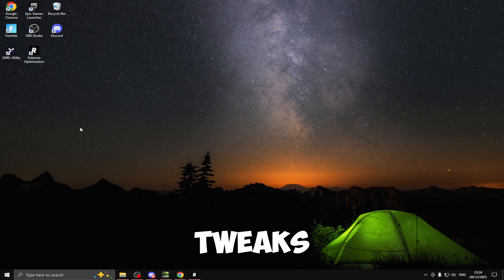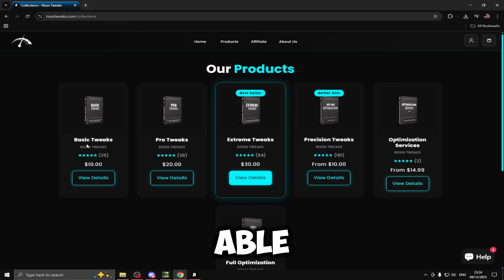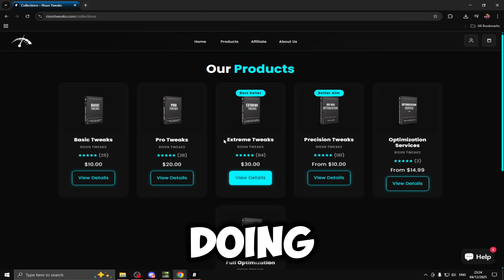We are going to be testing out the Risen Tweaks now and benchmarking those in the same map. If we head over to the website, you'll be able to see all of the tweak packages. We are going to be doing the Xtreme Tweaks, which are priced at $30. And if you use my code — code Ruffy — when you check out, you get 15% off, so you can get the tweaks for $25.